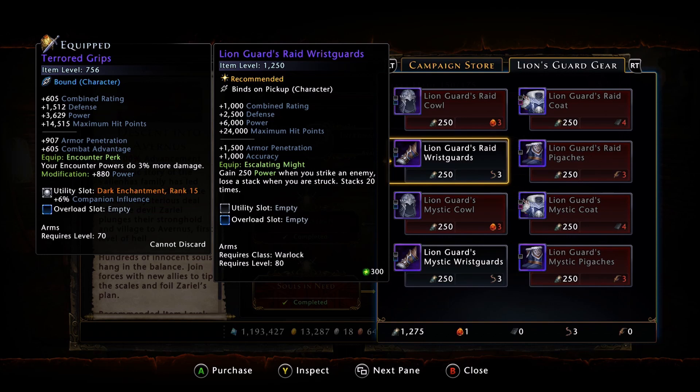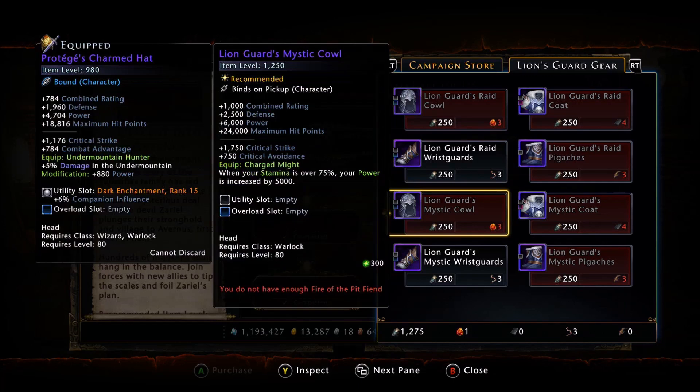So depending on what version you want — for instance, if we look at the gloves, this one has armor pen and accuracy. This one has critical strike and deflection. So if you look at the helmet, it has critical strike and combat advantage, versus critical strike and critical avoidance. So there's always two versions of gear normally.